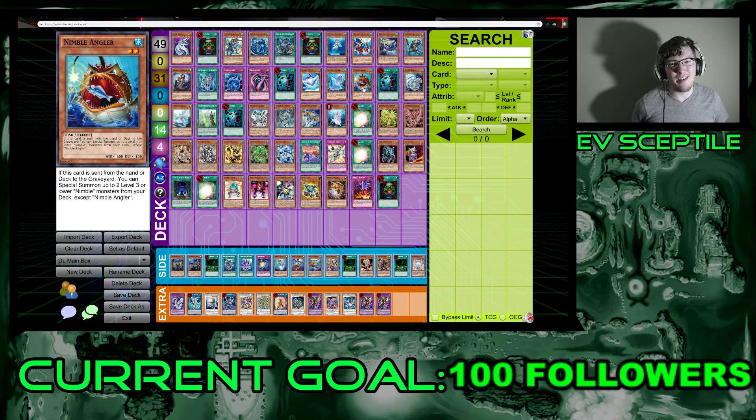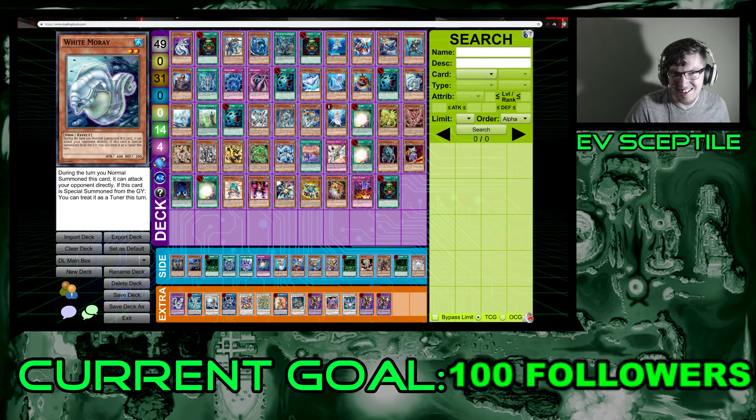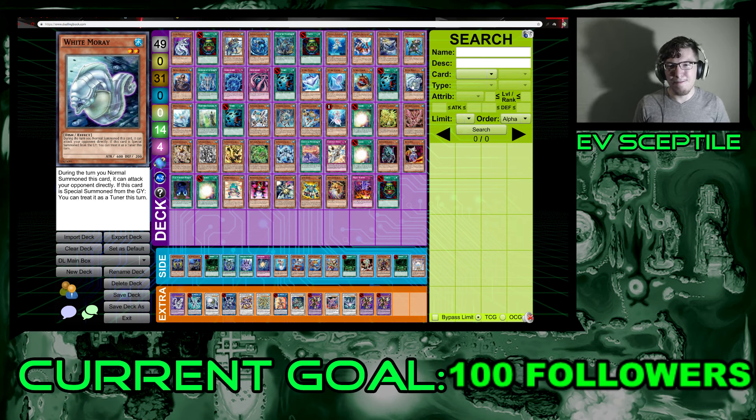Moving to White Aura — this is essentially the host's White Aura deck. First is White Moray, a level two fish with 600 attack and 200 defense. During the turn you normal summon it, it can attack your opponent directly — a whole 600 damage. If special summoned from the graveyard it can be treated as a tuner this turn. All the White fish and even the Nimbles have this revival-as-tuner effect. It's more of an introduction to the archetype; the main card you'll be seeing is White Stingray.